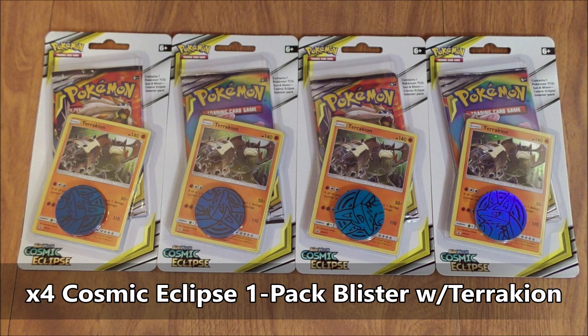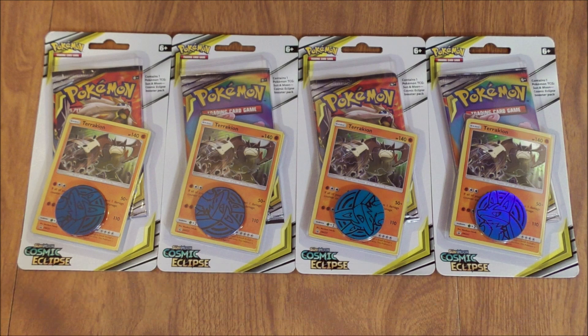Each of these one-pack blisters features Terrakion. I did purchase this one-pack blister from Walmart for $4.93. I found these one-pack blisters back in the toys section. This is one of two one-pack blisters from Cosmic Eclipse that includes a Blackstar promo — the other one features Mismagius. Besides the Blackstar promo, you also get a Pokemon coin, an online TCG code card, and then a Cosmic Eclipse booster pack.